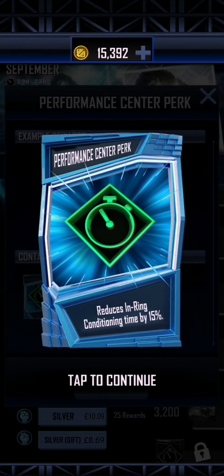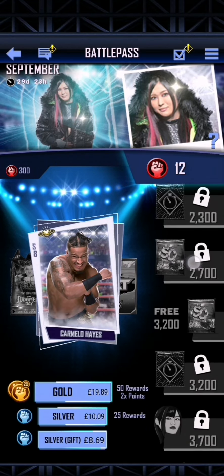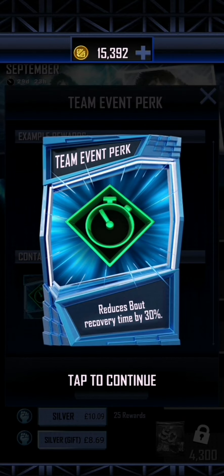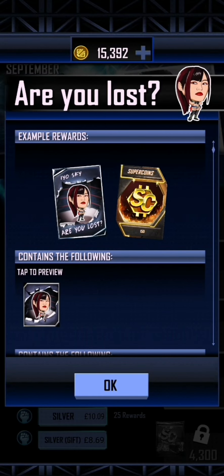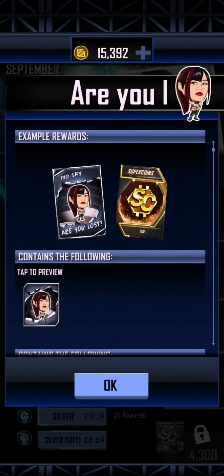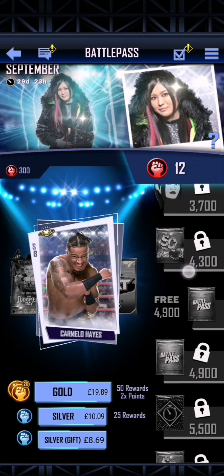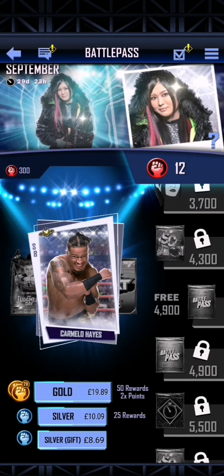We get the Performance Center Peak to reduce in-ring conditioning time by 15%, we get 400 Super Coins, then for free you get 300 Super Coins. Then you get the Team Event Perk to reduce about recovery time by 30%. Then we get the EOSky — and you also get 150 Super Coins. You get 500 Super Coins total, so you get a lot of Super Coins. Then you get a free Barrel Pass Pack where you get 2 of the following SummerSlam 23 cards, since I'm a SummerSlam 23+ player.